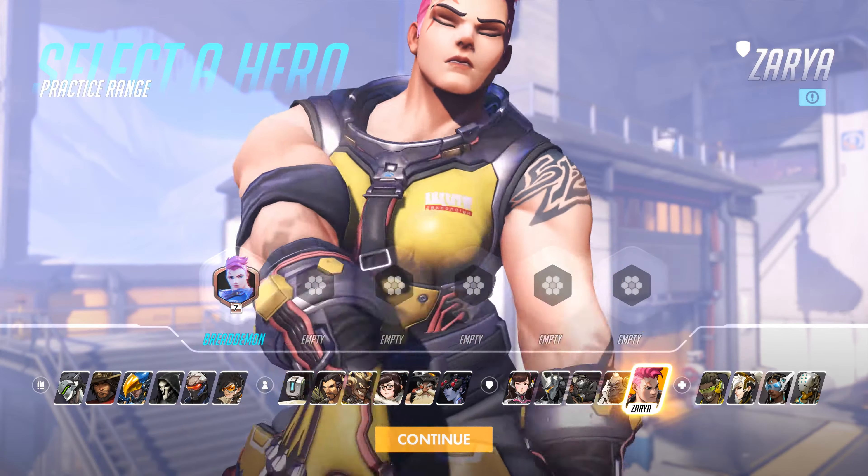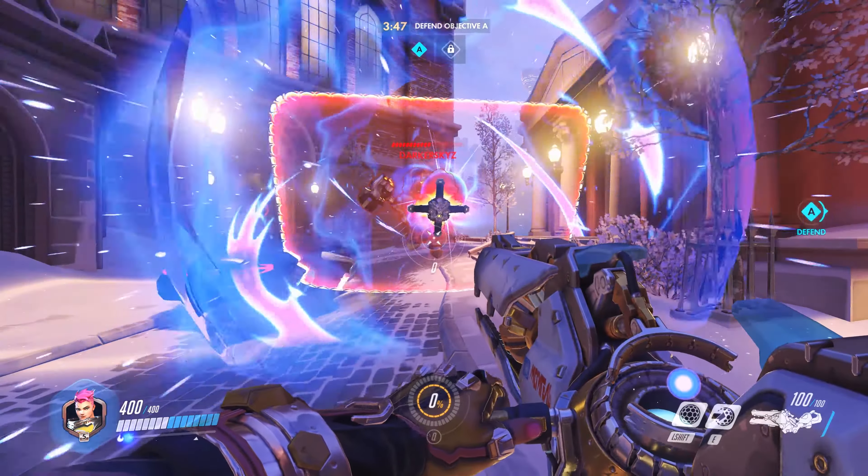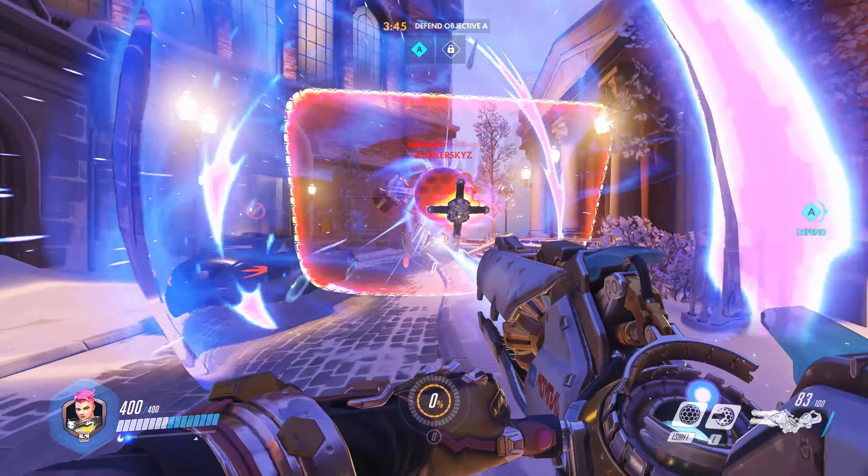Using Zarya's ultimate, Graviton Surge, you can lift Reinhardt into the air. Although he can keep his shield up, he'll still take damage.